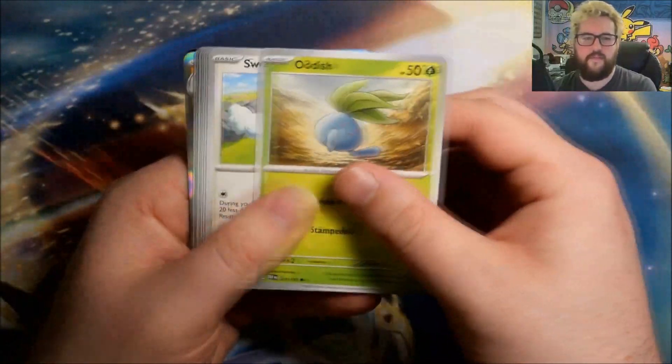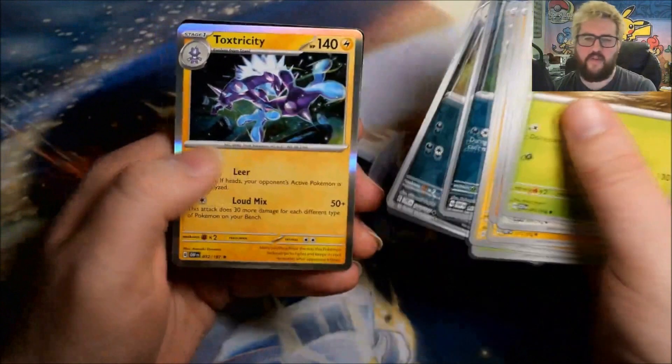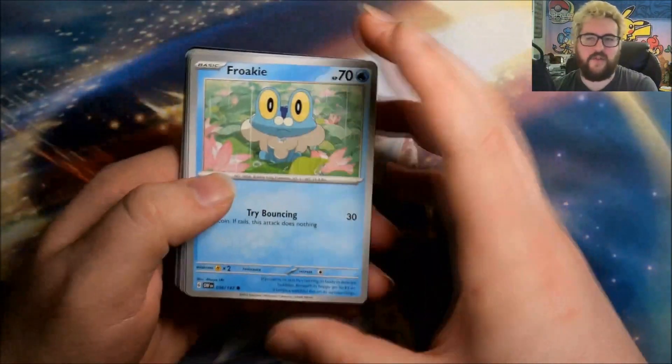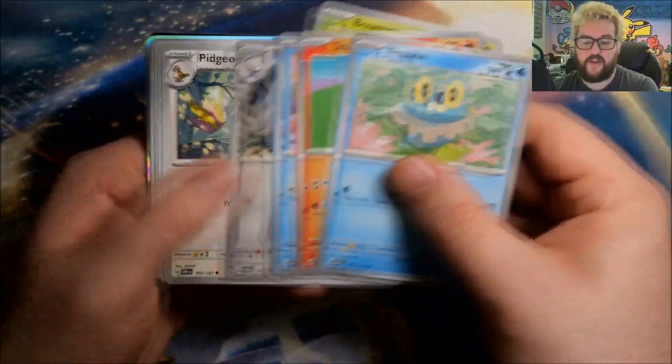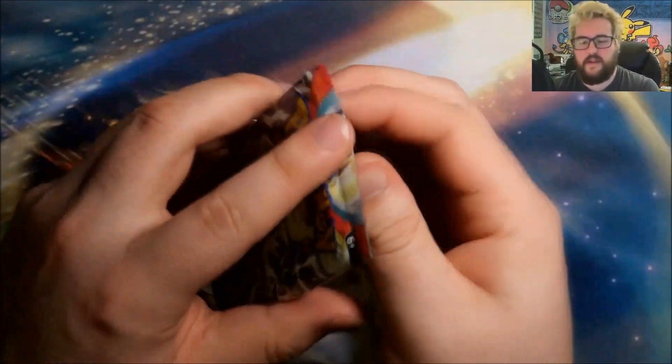Next pack: reverse Inkay, reverse Salazzle, and a foil Toxtricity. Hopefully we get a few nice regular illustration rares too, since those all look great. I think Laura has hit about half of them — actually over half, since there are only eight. Then: reverse Wigglett, reverse Steenie, and a foil Houndstone.